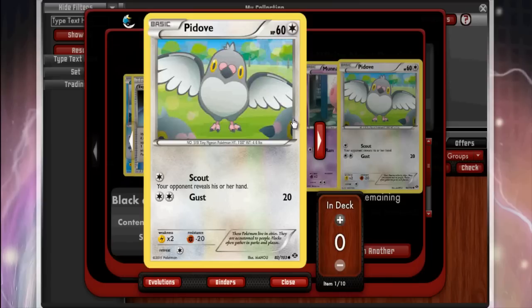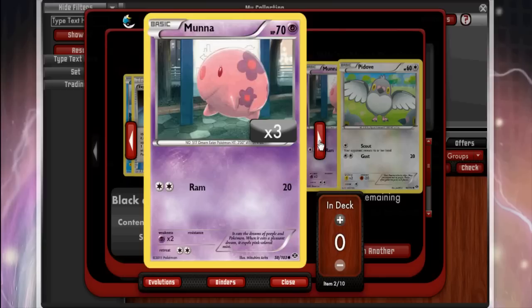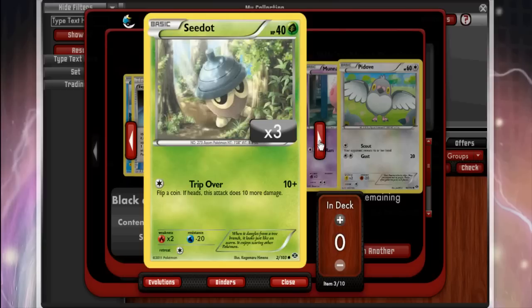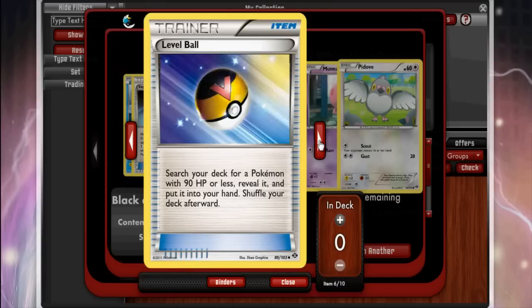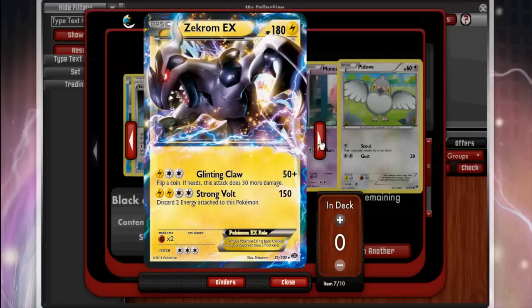After that another Jigglypuff and another Basculin. Open another — double EX pull! First the commons: Pidove, Muna, Seedot, Pikachu, Darumaka. Level Ball — search your deck for a Pokémon with 90 HP or less, reveal it, and put it into your hand. This is an okay card with potential, especially in Eelzone and Durant decks. That was my reverse holo, that's why it showed up first.